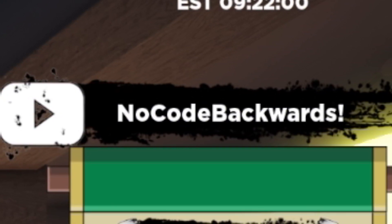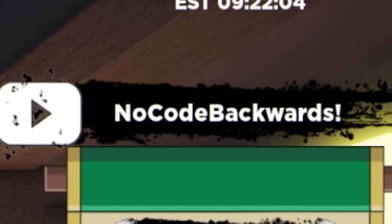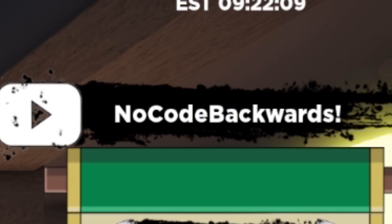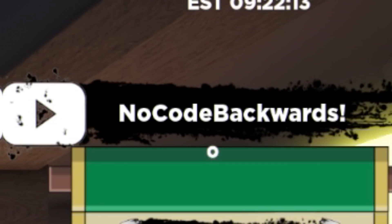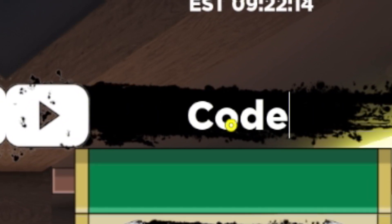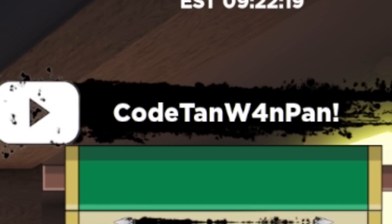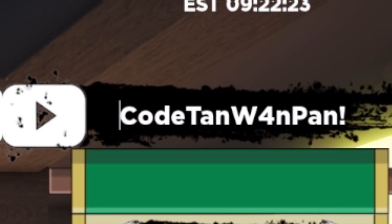Next, after that, we now have the code TAN W4N with an exclamation mark — that's T-A-N-W-4-N! There it is. This one gives you some more yen and spins, which is really, really useful. Just make sure when you are redeeming these codes to put in the capitals exactly like me, because these codes are case-sensitive.